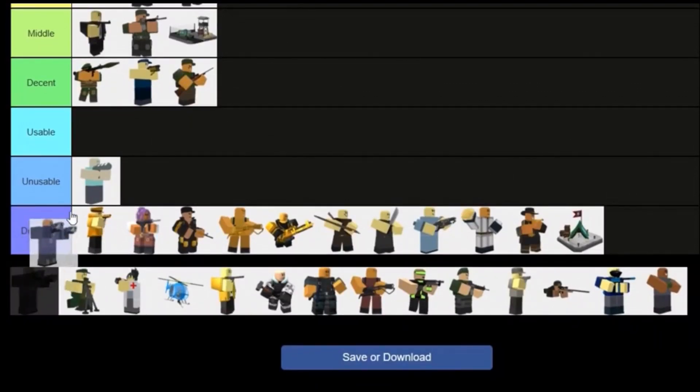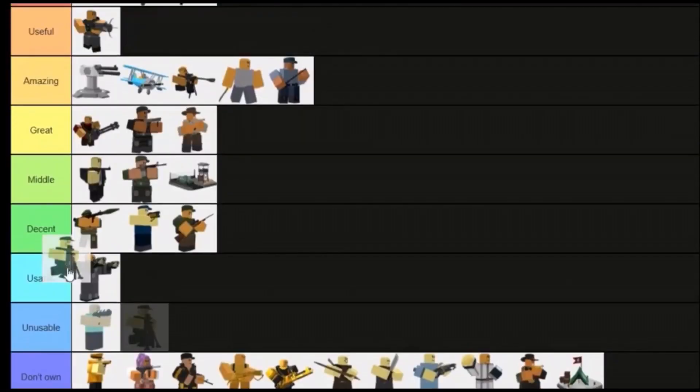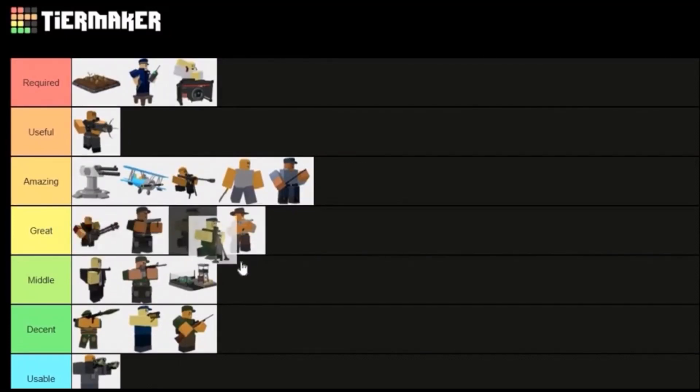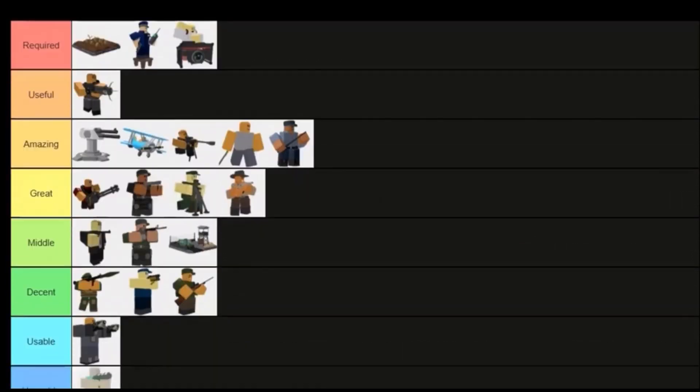Commando is usable but mostly only OG players own it. Mortar has a cluster bomb, got buffed really well, and is better than its old self. It has a limit of four and a really slow fire rate, but its splash damage is really good against crowds of enemies. It could go above Cowboy.